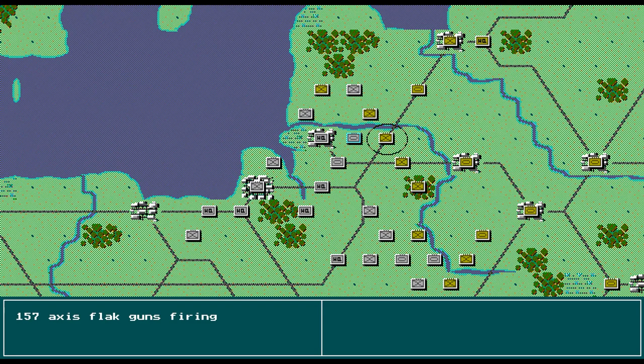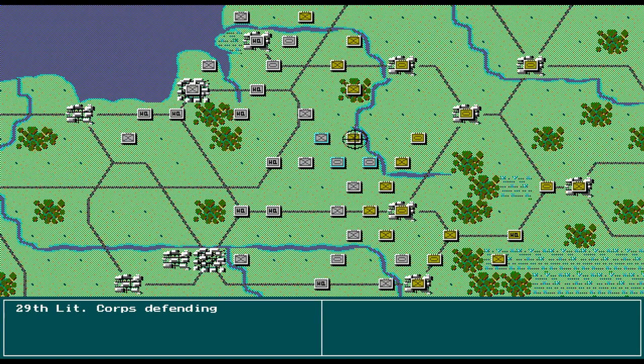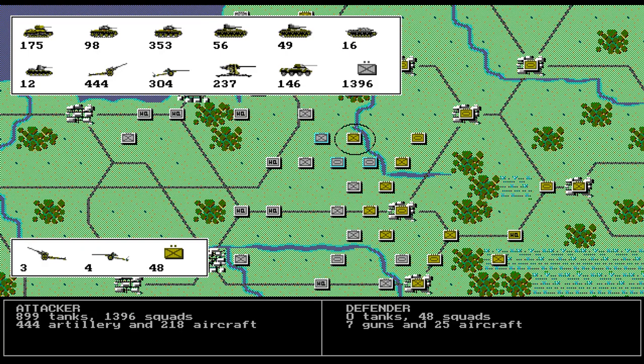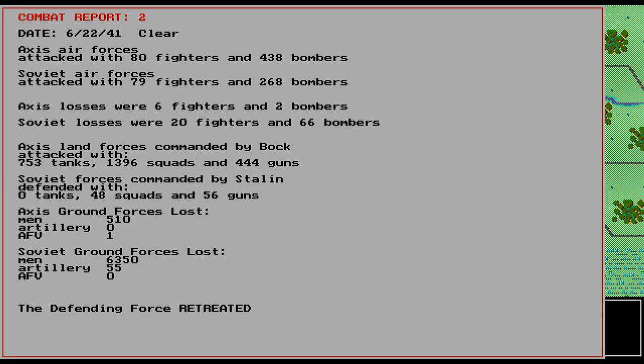The graphics are obviously much better now. You get a look at all the tanks included in the battles. As you can see, the Soviets in the first turn are completely outnumbered, outgunned, out everything. This is a combat report: Axis land forces attacked using 753 tanks, 1,396 squads, and 444 guns, while the Soviets defended with only 48 squads and 56 guns. They got demolished.